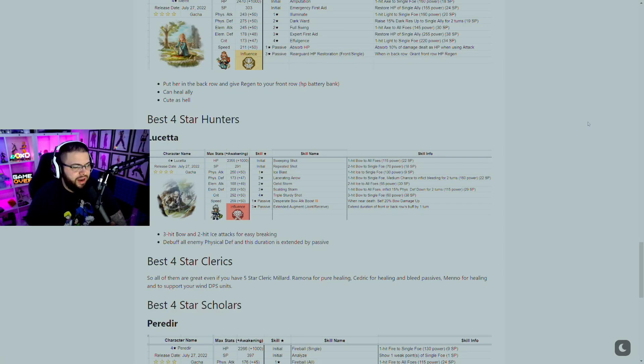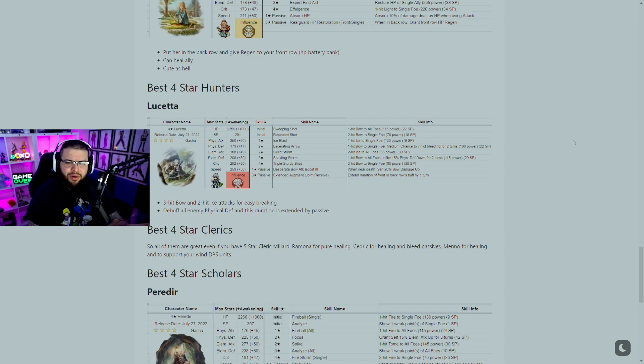The best four star Hunter is Lucetta. She can do a three-hit bow attack and has two ice-hit attacks for easy breaking. She also debuffs all enemy physical defense, and the duration is extended by her passive.